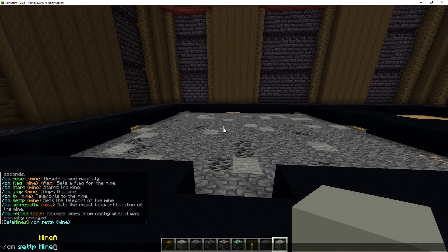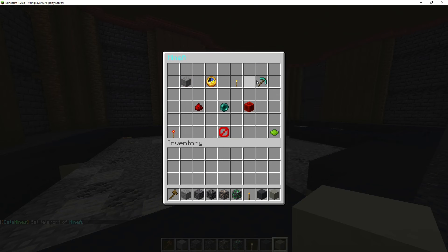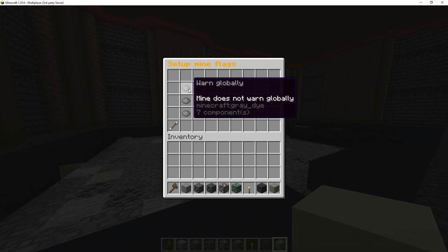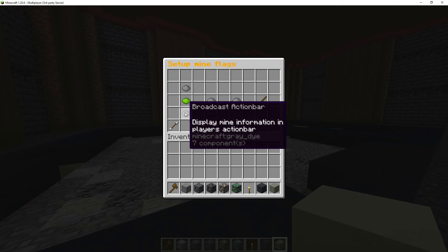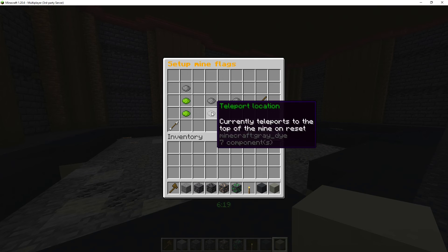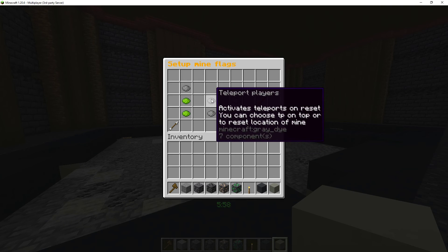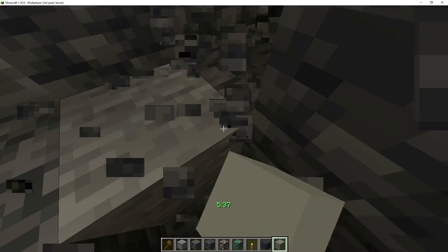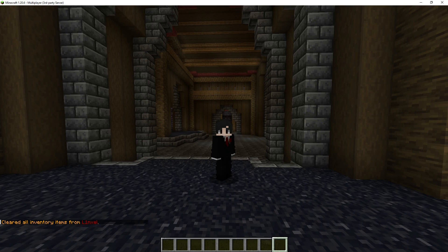I'll do cm set teleport mine_a. If I go into cm gui and go to mine_a and then configure flags — 'warn globally' means the mine warns throughout the entire server; otherwise the warning only shows when the player is in the mine, which I prefer. The action bar will show the time countdown. You can also enable teleport location to teleport to the top of the mine on reset, or use the teleport point we set. So now there's a timer that tells us how long until it resets. Still not finding any emeralds — very, very rare. That's it for this video.